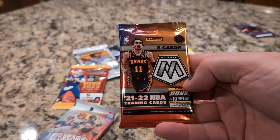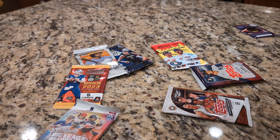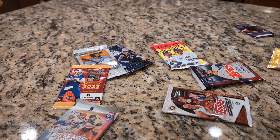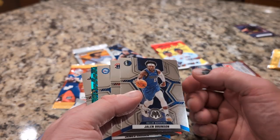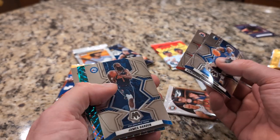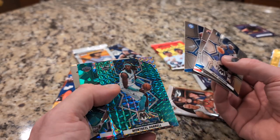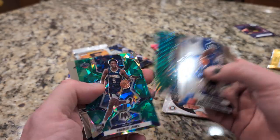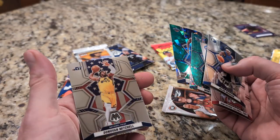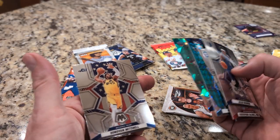Mosaic NBA 2021-22. Jalen Brunson — really good player. James Harden — very good player. Montrezl Harrell and Herbert Jones. Donovan Mitchell — also a very good player. Alright, what's next?